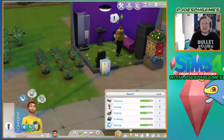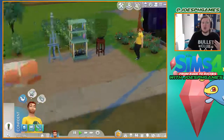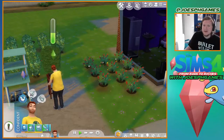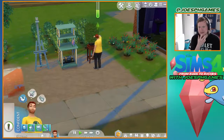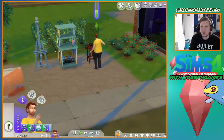What is up everybody, JoshPH Games here, welcome back to another episode of The Sims 4 Rags to Riches challenge. In today's episode I'm not exactly sure what I'm going to do because my sim's income right now — he's actually making bank, and it's basically all because of the gardening he's been doing. Strawberries seem to sell for an awful lot.